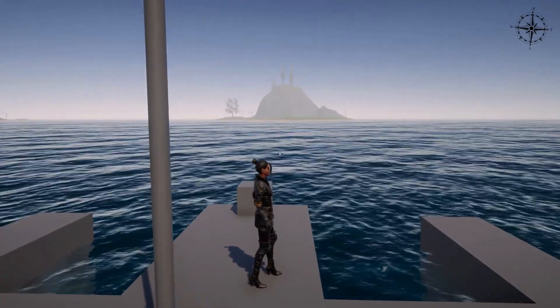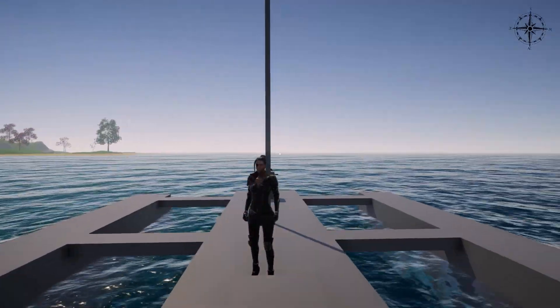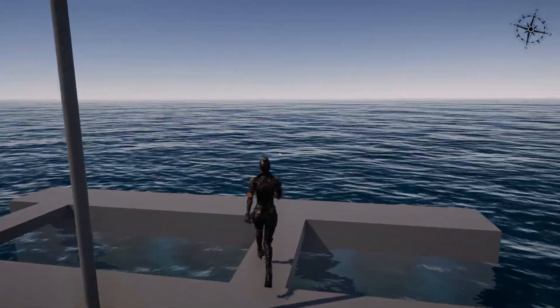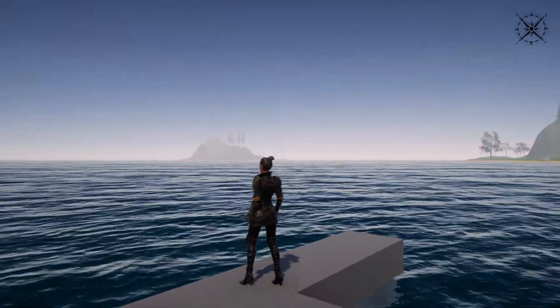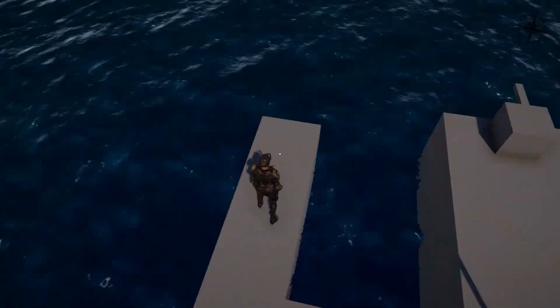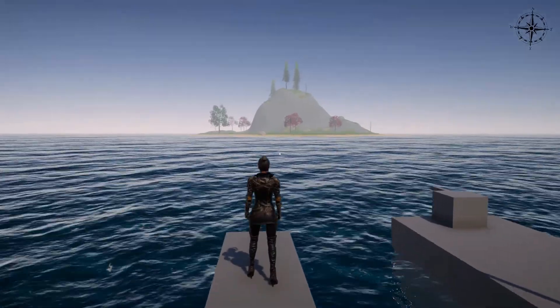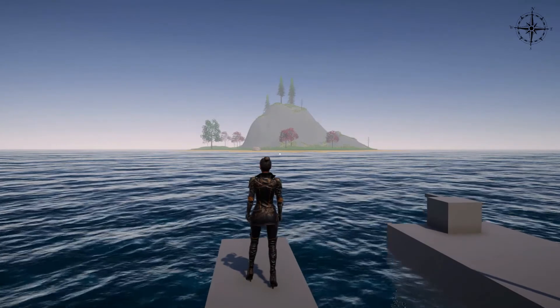As you can see, the procedurally generated world is already coded in. It's not 100% complete, but I'm already very happy with the result. The object generator could have some more objects in it, but for now it's just a couple of trees and some rocks, and I'm already very happy with the result.